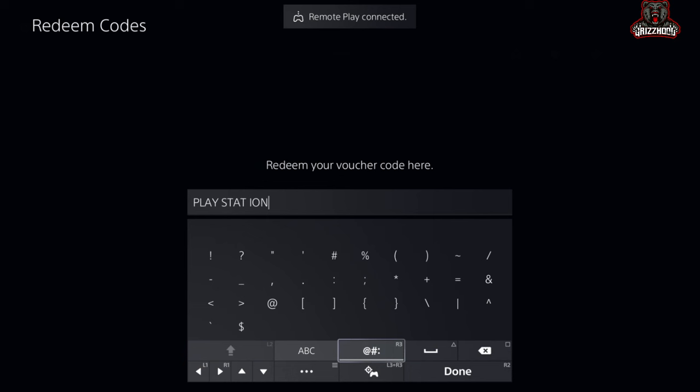Now once you guys have this in, simply go ahead and select the one that's next to the ABC — it's going to bring you guys here. Once you guys are here, you're going to go to the one that looks like a plus, and you're simply going to hold down the X button. It's going to start to glitch out your screen. You guys want to go ahead and just hold this for 10 seconds.